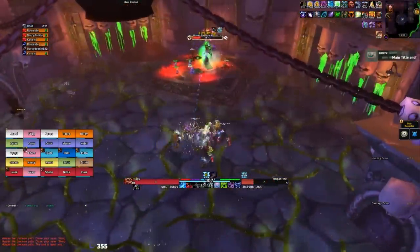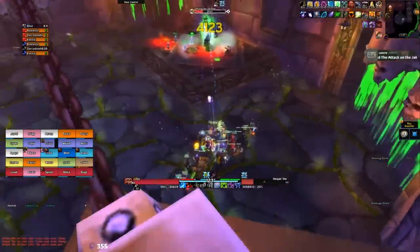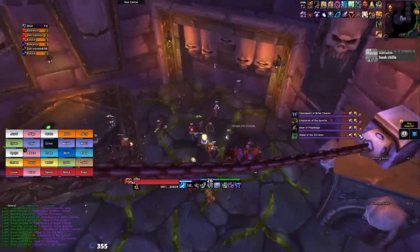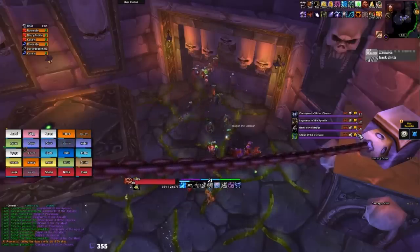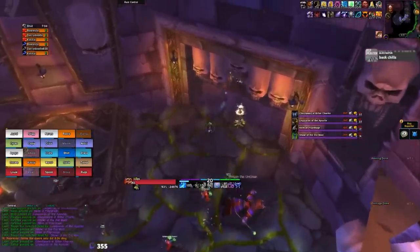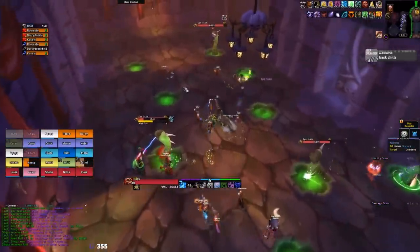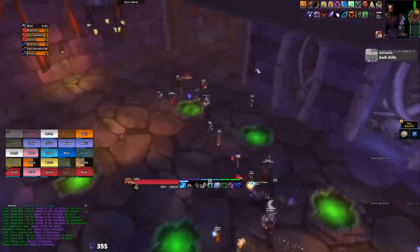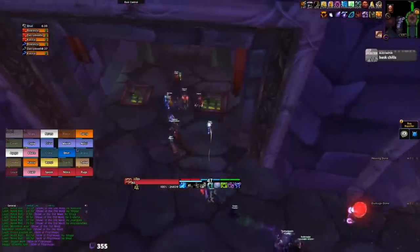Heigan is really straightforward — just follow your tanks during the Heigan dance and you'll have no issues. What's actually more intimidating is the room after Heigan with a bunch of adds as you run towards Loatheb. Make sure your guild decides to either interrupt and kill those adds or have everyone run past together, because if some people linger behind they will die to the eyestalks. Move as a group all the way through or someone will have to release and be summoned, which is a huge waste of time.